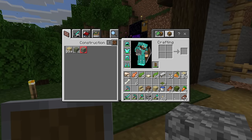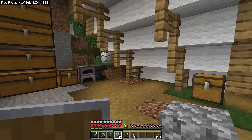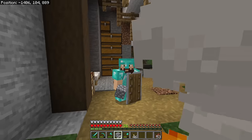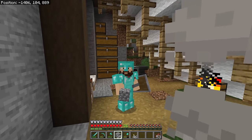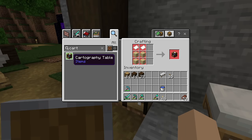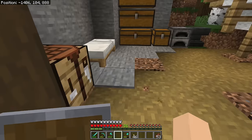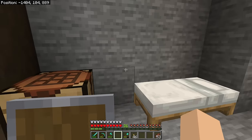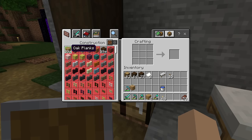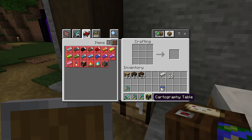But first, before BlueJay gets on, I want to show you guys exactly how you can find a Trial Chamber in the first place. For that, we're going to use a Villager — specifically a Cartographer. The Cartography Table is pretty easy to make: four planks and two pieces of paper. Super duper easy. There we go — the Cartography Table.